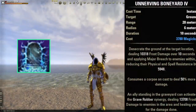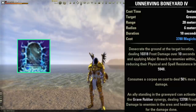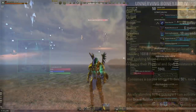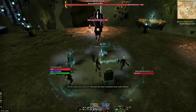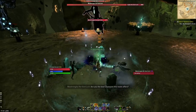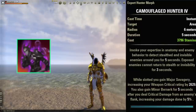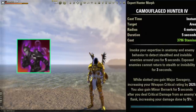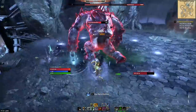The third ability on the front bar is Unnerving Boneyard. We're using it for two reasons: first, it provides a nice AoE DoT, and second, it provides an AoE major breach, reducing the resistances of any enemy that steps in it by 6,000. This gives us a lot of the penetration we need for solo content. The fourth ability is Camouflage Hunter, which is purely a bar buffer — we're never actually going to press it.